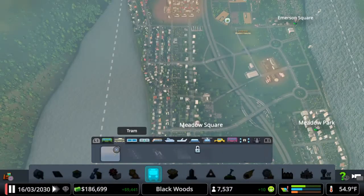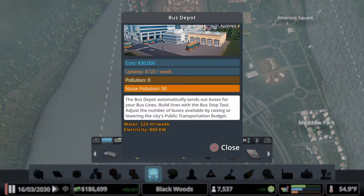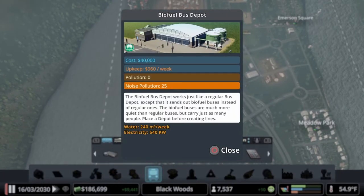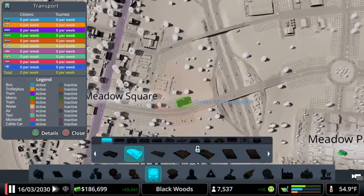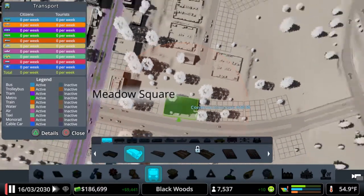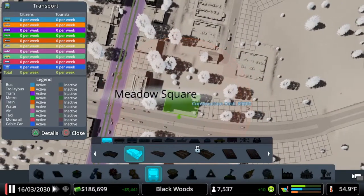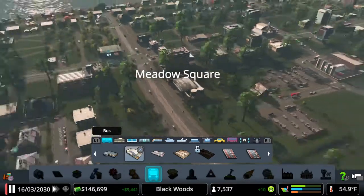We will then add some bus stops. This is the standard bus depot — it comes with the original game — but I'm going to use the biofuel bus depot, which is part of the Green Cities DLC, because it's a little bit better for the environment and uses biofuel instead. To add our bus depot, we're going to come off the back of this road over here in a less-used area. So this is going to be our biofuel bus depot.